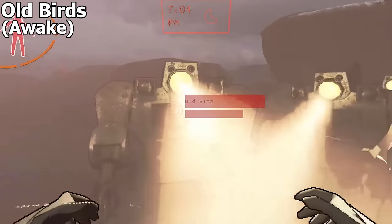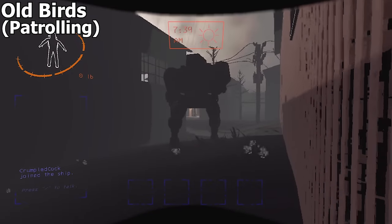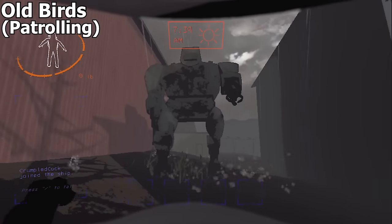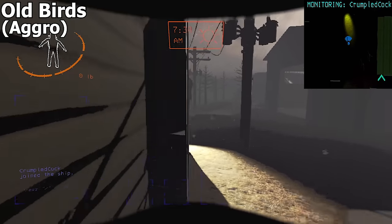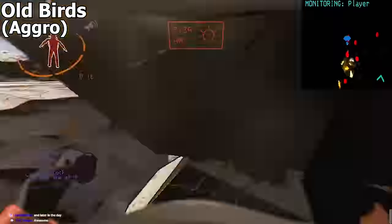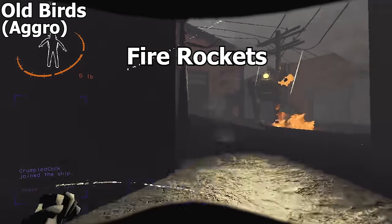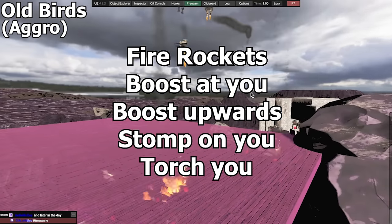It will then begin patrolling, and during its patrolling phase these crybabies will look around for enemies to aggro onto. All entities — except for maybe bees — seem to count as an enemy to the Old Bird. You'll see their headlamp turn on indicating they've spotted an enemy, and they'll send a hellish blizzard their way. In their aggro state, the Old Birds will chase after an enemy and utilize various weapons: fire rockets at you, boost towards you, boost upwards and land on you, stomp on you, or grab you and burn you alive.